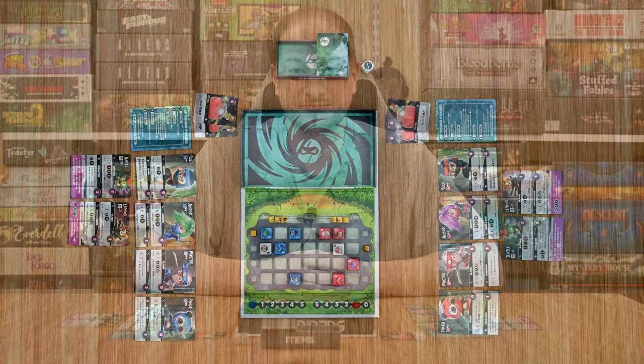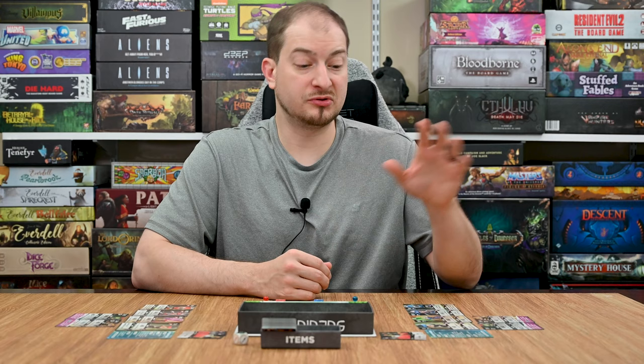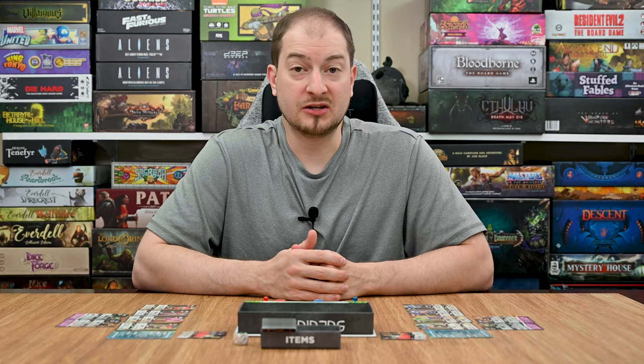Tiny Ninjas is played over an undefined number of rounds. Each round, one player is the attacker and the other is the defender — this alternates each round. During the first round the blue player is the attacker and red is the defender; next round they swap. This continues until one player eliminates the other player's hero, at which point the game ends immediately and the player who defeated the opponent's hero wins.